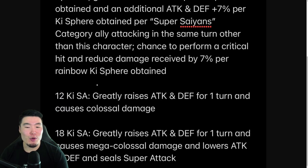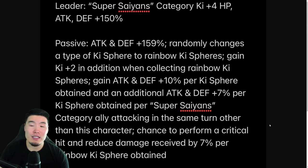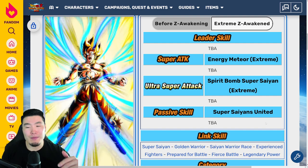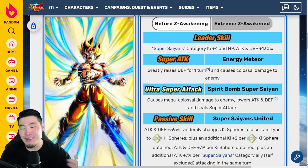The 12 Ki super attack greatly raises attack and defense for one turn and causes colossal damage. And the 18 Ki super attack greatly raises attack and defense for one turn, causes mega colossal damage, lowers attack and defense, and seals super attack. Good thing is that his 18 Ki also raises defense now, so you don't have to purposely try to get his 12 Ki if you want him to be more tanky. That's also a good improvement. On paper he looks amazing. I think this EZA is one of the better ones we've seen recently, especially comparing him to LR Godku — he's just so much better than LR Godku, there's no comparison. That is the Spirit Bomb Absorb Goku.